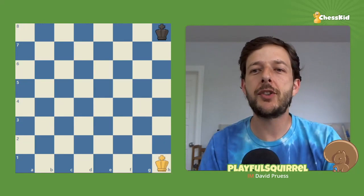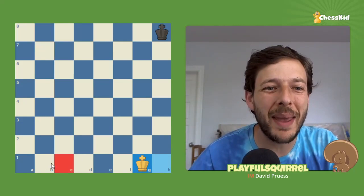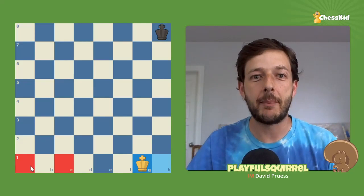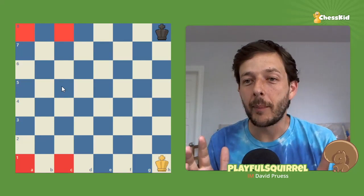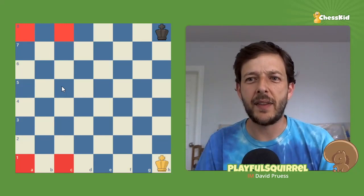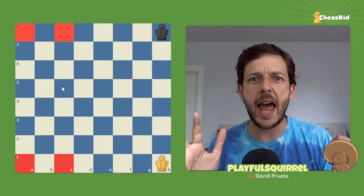I'm going to leave you with one question to think about: if white on the first move had played king to G1, how could black turn the tables on white and win this game, getting his king to C1 or A1? Let me know the answer next time I see you. In the meantime, I highly recommend you practice this mini-game several times with friends or family, because this is very useful for learning how the king moves — and the king is in every endgame. Subscribe to our YouTube channel if you'd like to see more videos like this. Coming up next will be the five pawn endgames that every chess kid must know. We'll see you next time, bye!